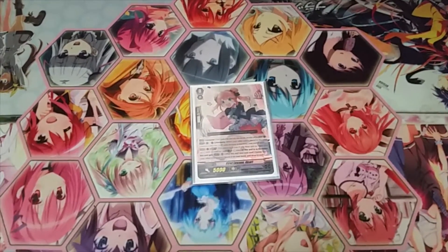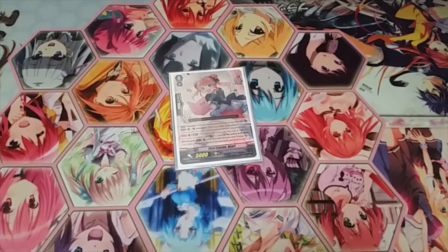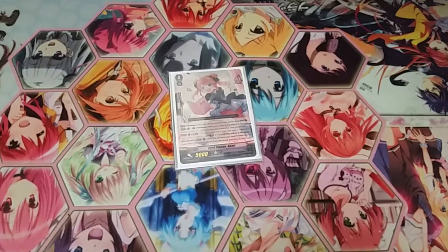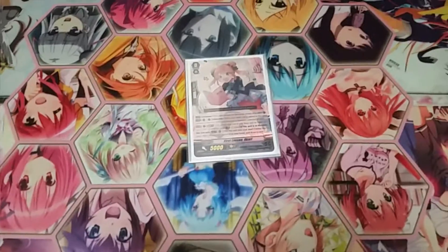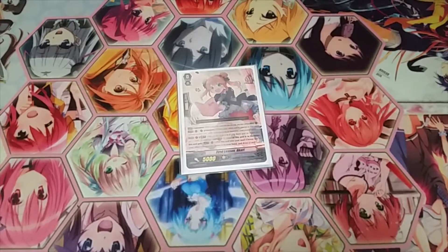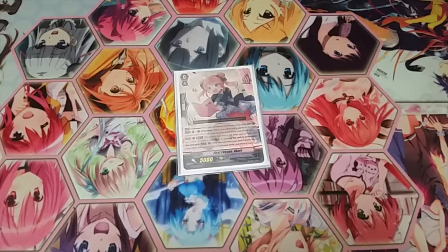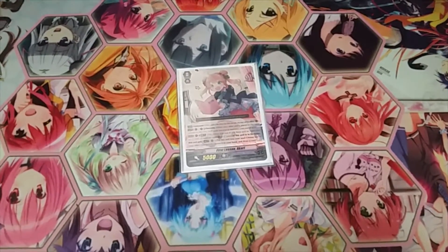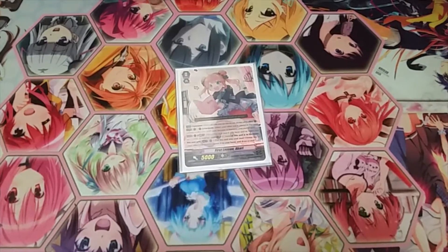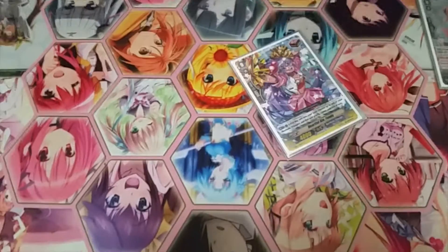My starter is Akari. Akari is the new starter in the Cadillac Diva set. I chose not to run the ride chain because the ride chain is too sack-y — there's no point. This thing has more uses. It's Harmony, and then Generation Break 1: if this unit is in Harmony, it gains an ACT ability where you Counterblast it, and then you may choose one of your rearguards, bounce it, and draw a card. So it basically plusses unless you plus off something else by bouncing.